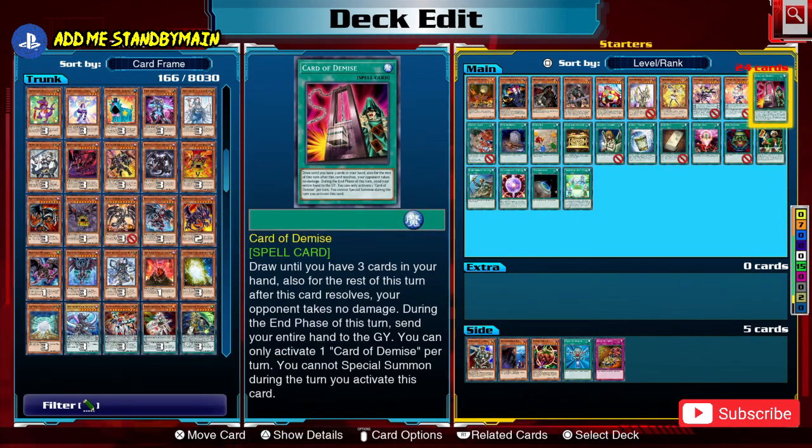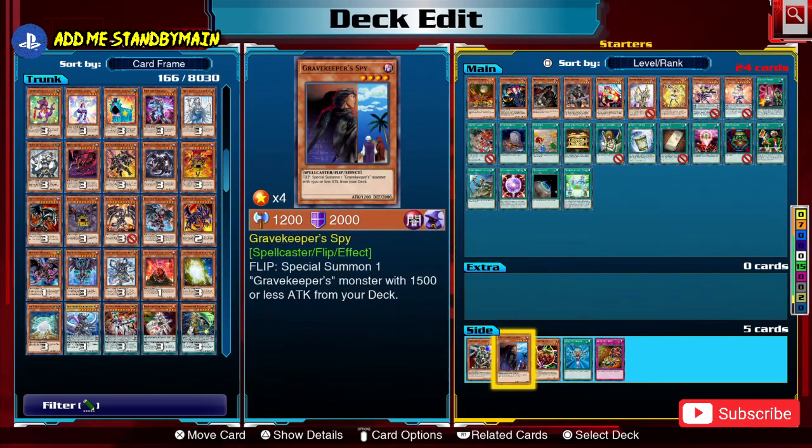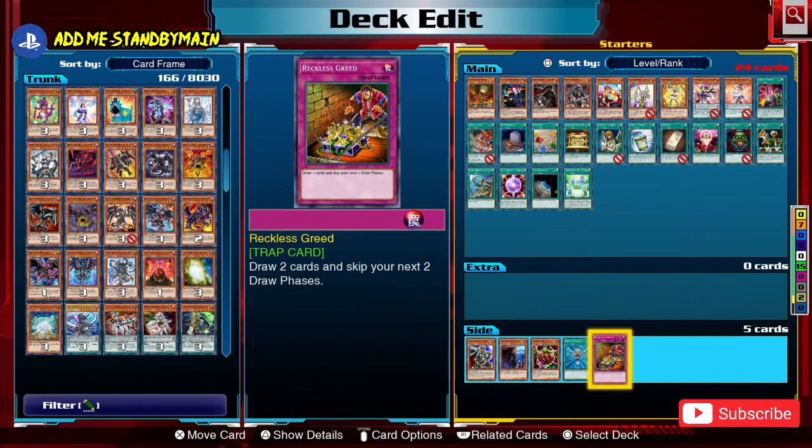Many decks can't reach 14 starters, and where you cover this is by going into your extenders. Before we look at extenders, here are examples of poor quality starters. Marauding Captain summons a monster from your hand to the field — it doesn't get a resource from your deck, so it's more of an extender. Great Thief of Spy gets a card from your deck to the field but is a flip effect, making it quite slow. Monster Reborn requires a desirable target before you can use it, so it's an extender, not a starter. Also, trap cards like Reckless Greed are poor starters — trap cards are inherently slow and better used as defensive, removal, or extender cards.